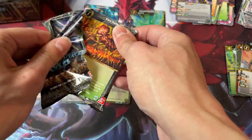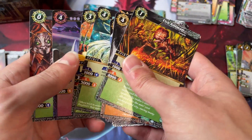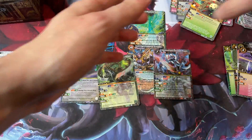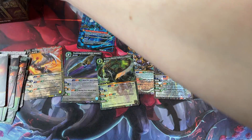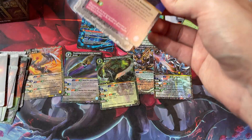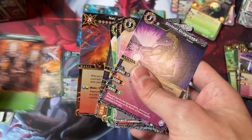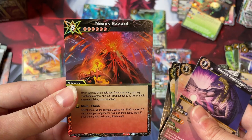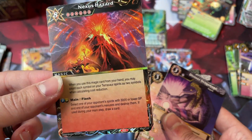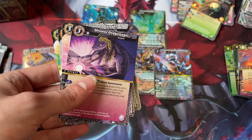That should be all of our X-Rares. We'll go through the rest of this really quick. Overall, False Gods — I don't think it's a bad set. I think there's some cool cards in here. Of course, it introduces green, and that's going to be very hype. It does introduce some really good cards like Nexus Hazard — this is just going to go straight into Pterosaur decks. It's basically a side grade to Burning Force. That's going to be really good.